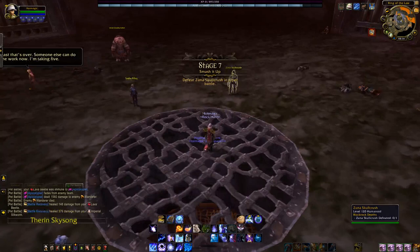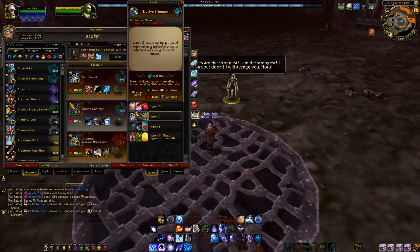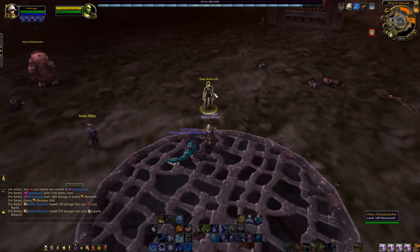Next up we have Zuna Skullcrush, which is one of the tougher opponents you will face in here. But surprisingly this team will do very well. You're going to want Gazu Ruki, the Elusive Skimmer from Nazmir — it's a wild caught pet — and then the Zandilari Shinchopper. You'll see that Aura of Gonk will come in very much in handy later on. You're going to want to run Geyser and Whirlpool, along with Stampede on the Elusive Skimmer.